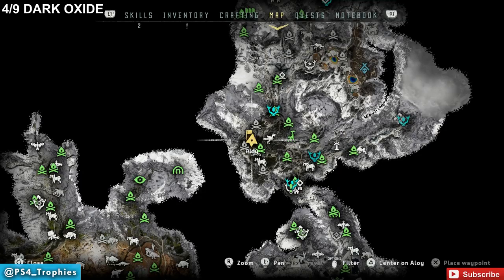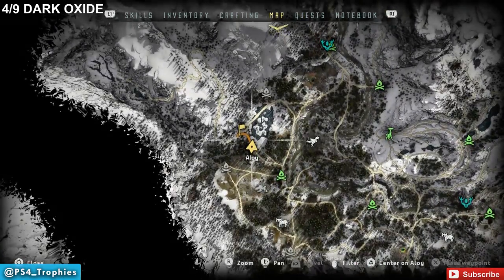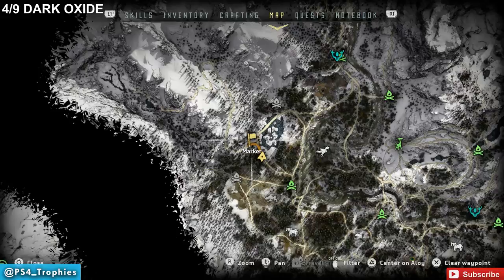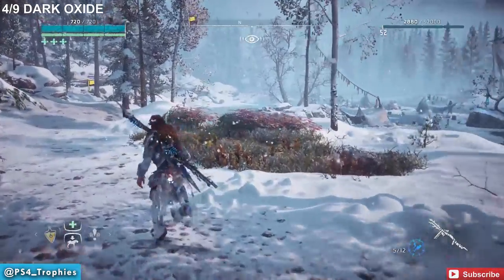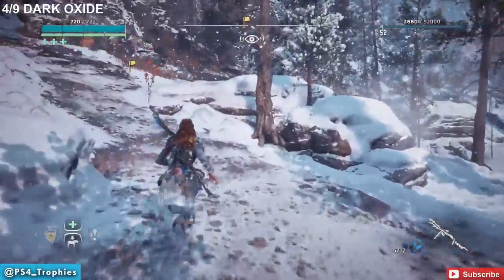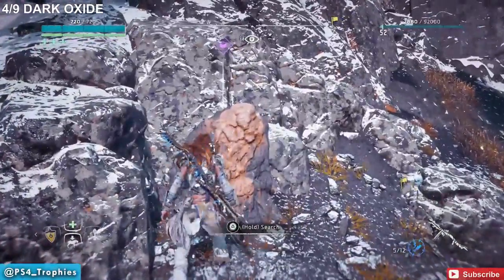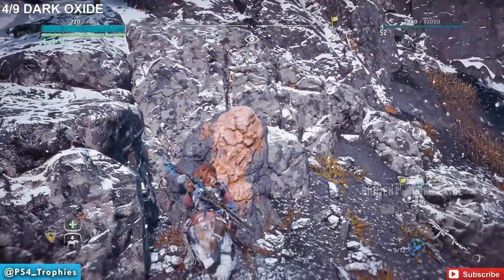Now go back to the west side and travel straight to the left. The next pigment is at an intersection of a few different roads, right alongside a lake just to the right-hand side. It's right up behind a rock that has some discoloration to it — that's where you'll be able to search for that pigment.